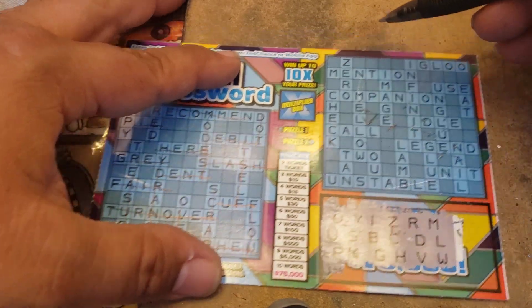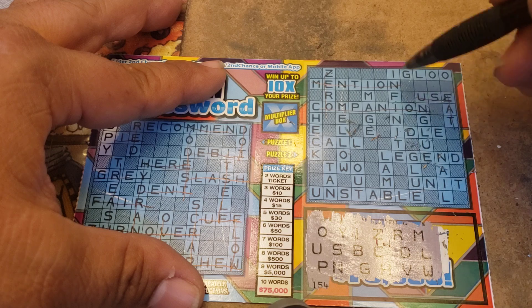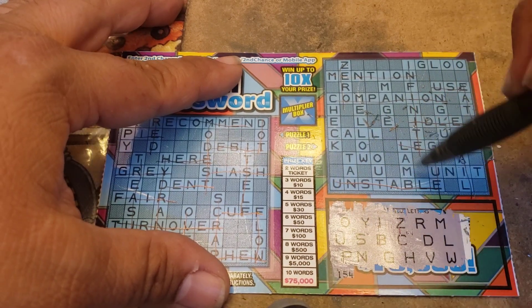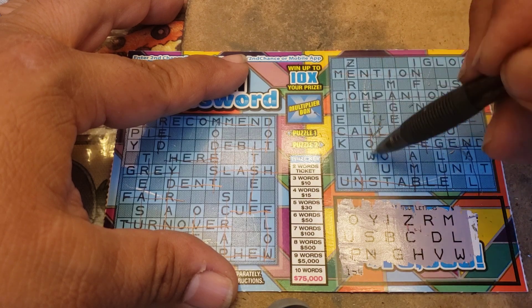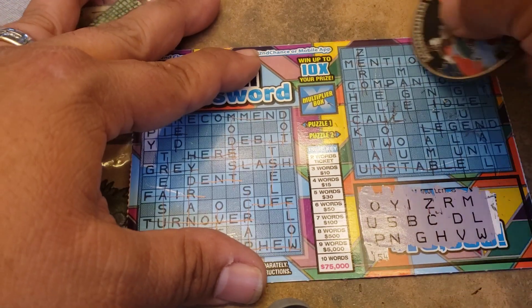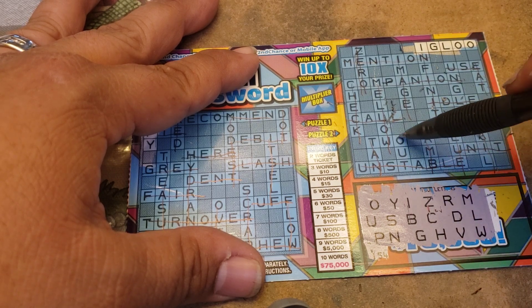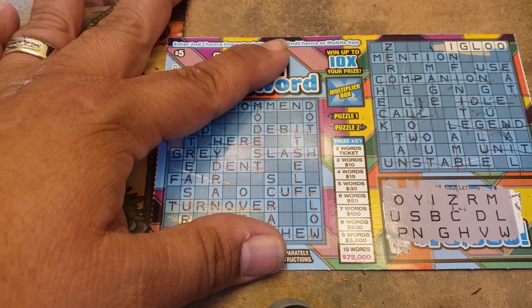Let's see the next one — cross out all the E's and A's. Too many of them. I-G-L-O-O — I got 'igloo.' What about 'unit' — U... forgot, no T. No T for 'two' or 'out' either. Looks like no win. 5X — all right, not a winner.